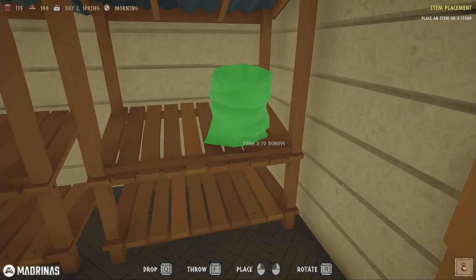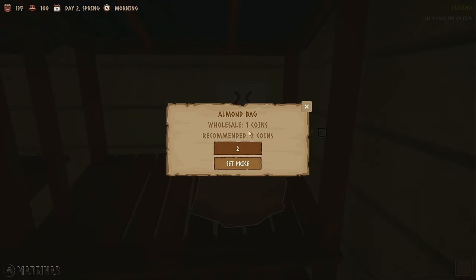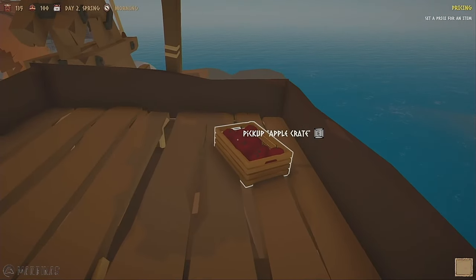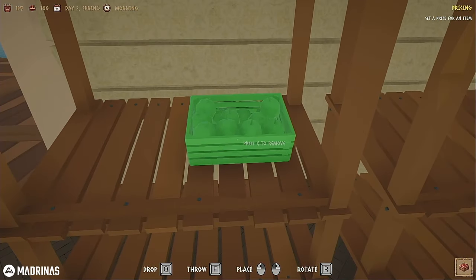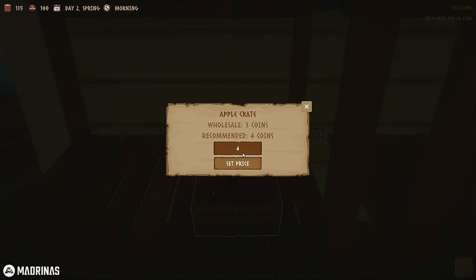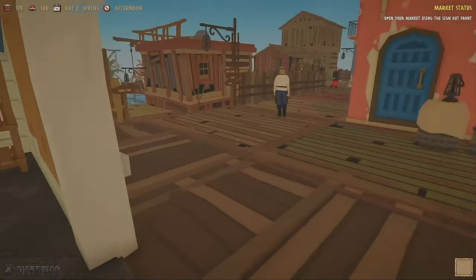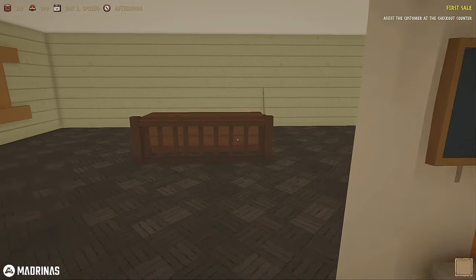Once you place your items you can also change the price. I don't think we're going to because the recommended price is two coins - that's what we'll leave it at. We bought it for one, so we're going to double our profit - that's a hundred percent profit, I'm cool with that. Now we just have to put our apples out. There we go, now we have some items. We have to set the price - set price - confirmed. Open your market using the sign out front, trigger it, turn on the open sign and we just wait.